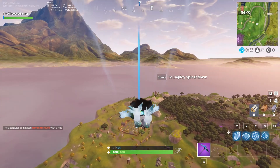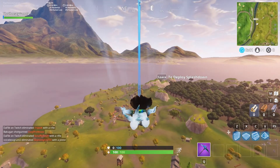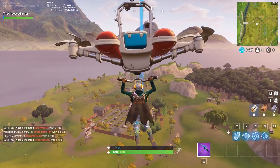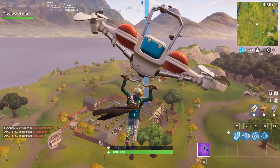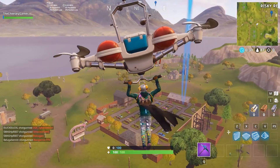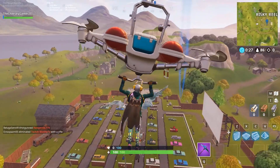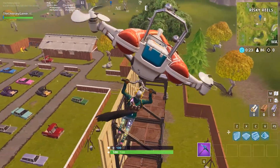They changed some things with the grapplers to make them function better with momentum. The charges on the grapplers went from 15 to 10. The double barrel got nerfed in damage — before it did 143 to 150, now it does 114 to 120 depending on what rarity you have. And the dual pistol loot drop rate has been increased. So in terms of items, that is everything.